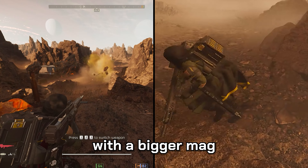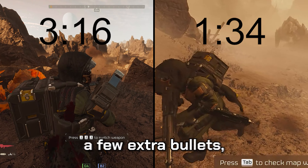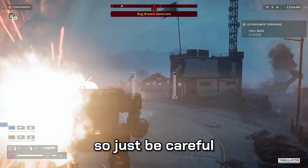Reloading any weapon with a bigger mag while it still has bullets in it is always faster. Occasionally you're gonna waste a few extra bullets, but saving time and being efficient is much more important as the difficulty gets higher. Shooting rockets out of the mech is a bit bugged, so just be careful when turning.